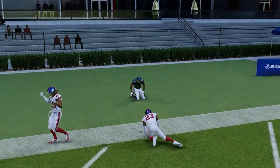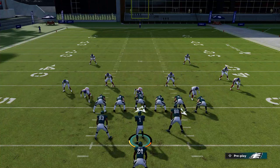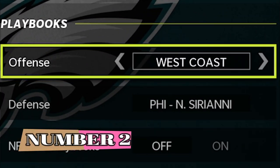The X route will get open between the two safeties, who are split apart based on that motion. This play is designed so perfectly it home runs every single defense — man or zone — with just a slight motion of either the X route or the B route.